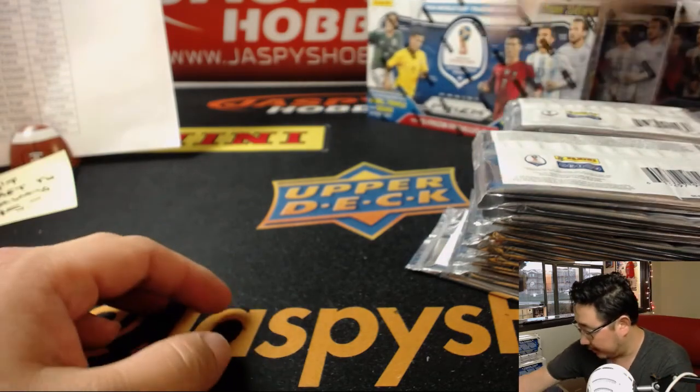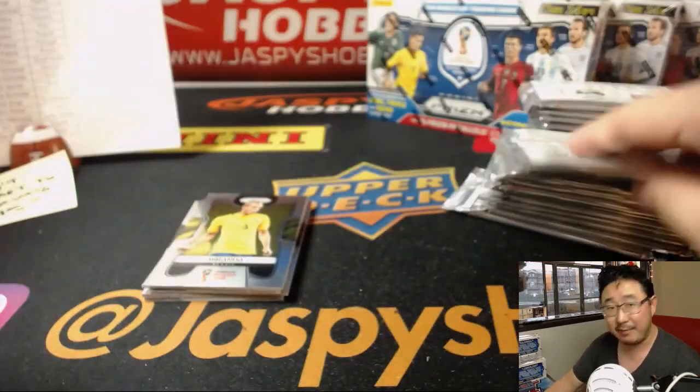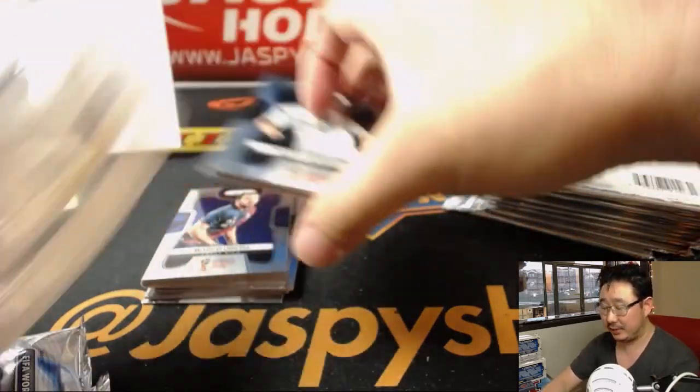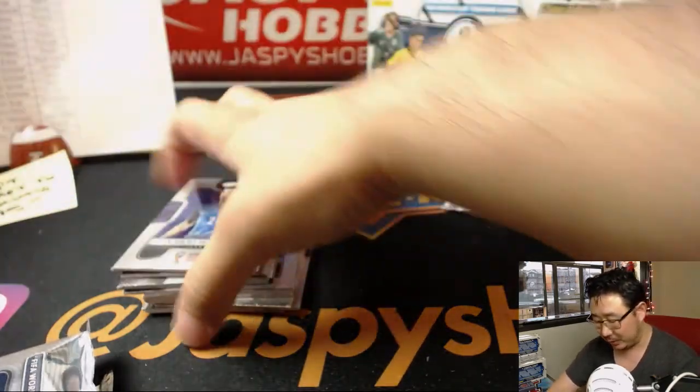Good luck, everyone. This is Pick Your Team 1, Prism World Cup Soccer, just in time for the beginning of the World Cup. Michael Hobzek just grabbed the Ravens and Luminants football — heard it's beautiful. Had to see for yourself — it is, and I'm glad you got that team.